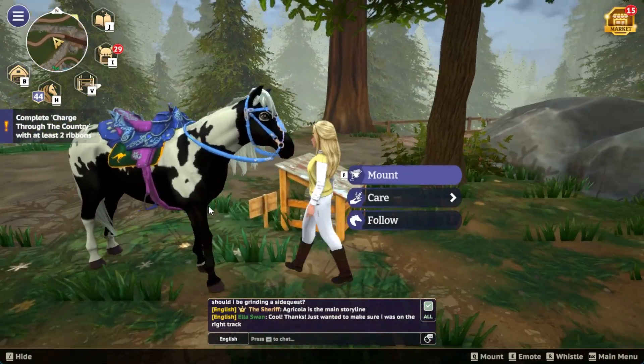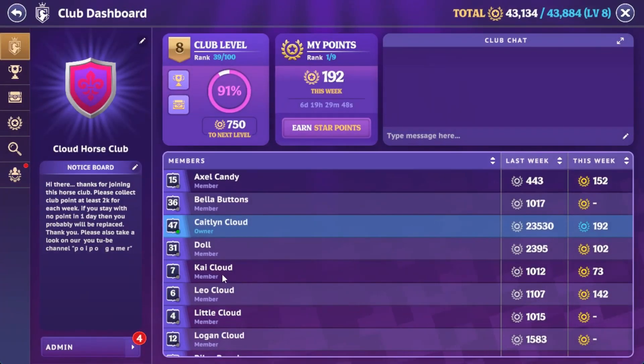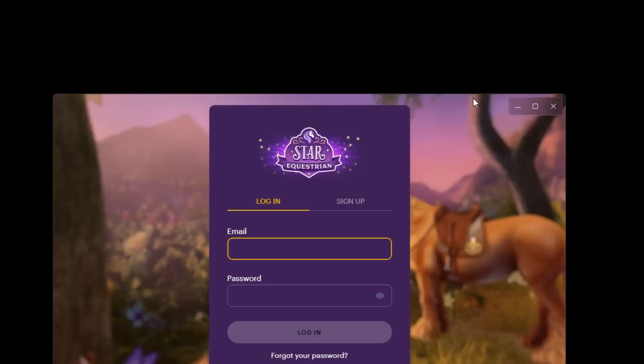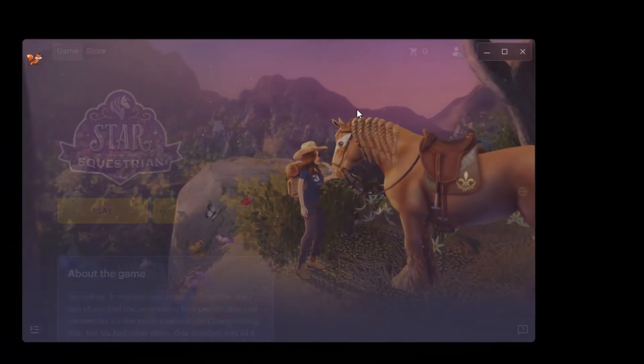Let's switch to another account — maybe Leo first. Let's switch to Leo and get out from this account. I'm going to log out. I'll put the email here because it's secret. There you go, and password. Let me check — looks fine. Login. Yep, it's saving data. Let's play again — this is the second account which is Leo.